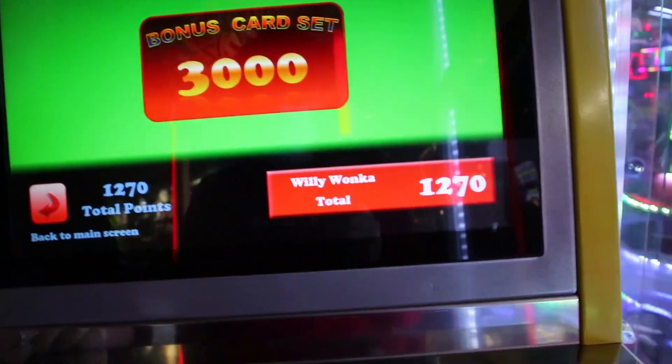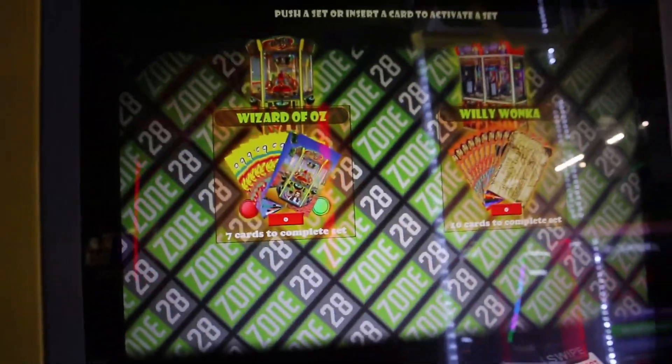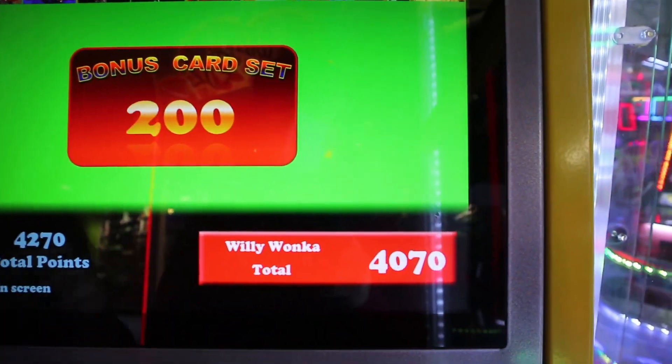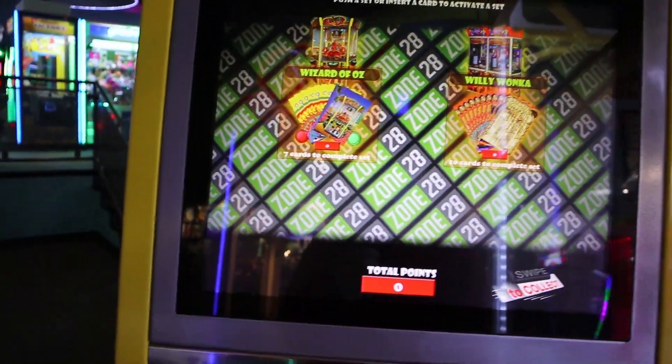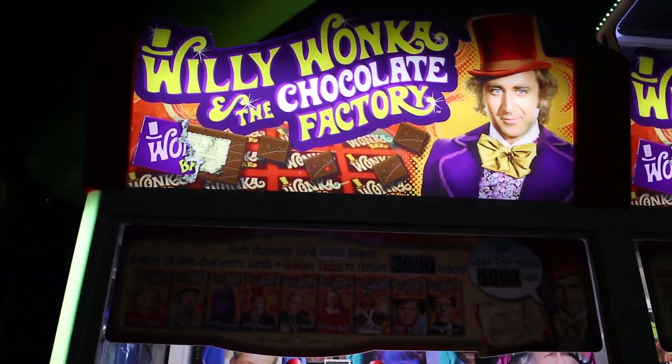That's all the characters. You see that's only 270 tickets if you were to just redeem all the characters — but we got the magic golden ticket. Look at that, guys. We're going to put it in now and watch it give us the bonus. We got to get an attendant because that's the way they have it set up here. We got all 10 and we're going to get 3,000 tickets. So there it was, guys — we just added, well, there was like 4,000. That's crazy. We just redeemed an entire set on Willy Wonka — that was crazy.